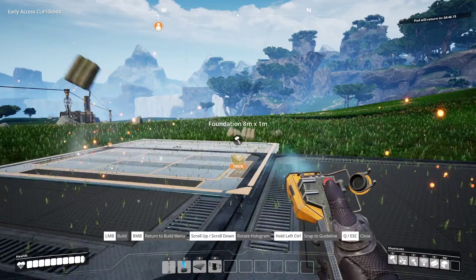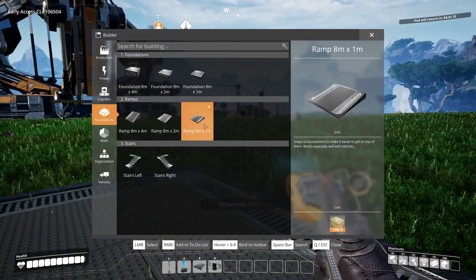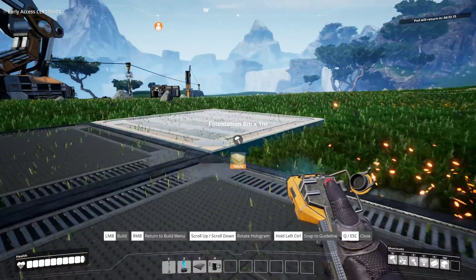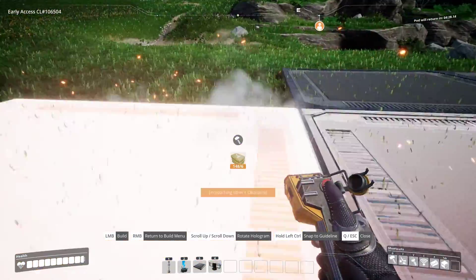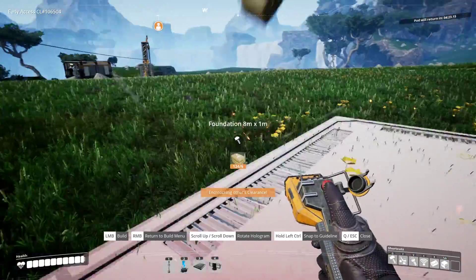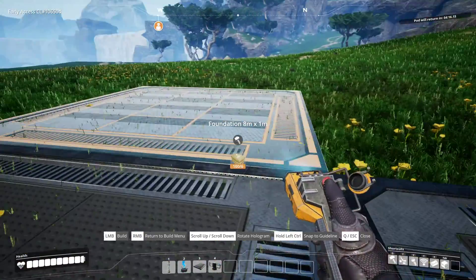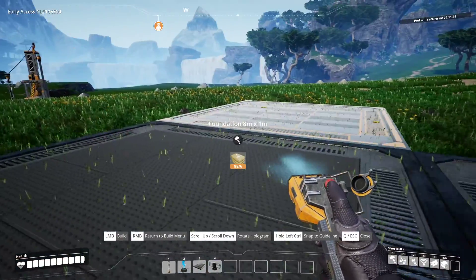I just completely screwed up. I like when it's building — it reminds me of, like, a cartoon Transformers thing, where it comes flying out of the sky and pops into place. Industrial storage container. Mark 3 conveyor belt. It looks like tier 4 is steel — everything's steel. Makes sense. So I'm going to go figure out coal.